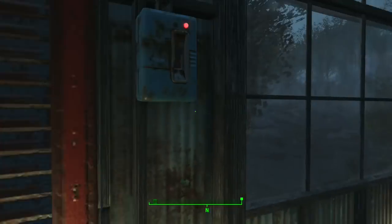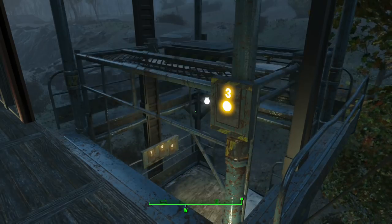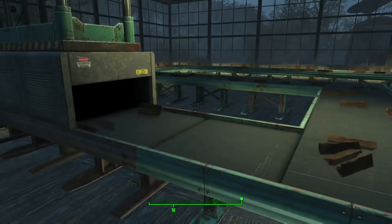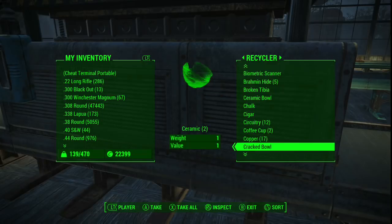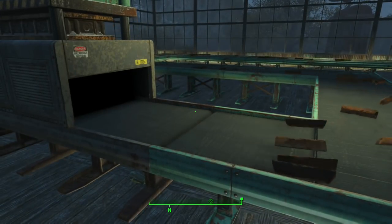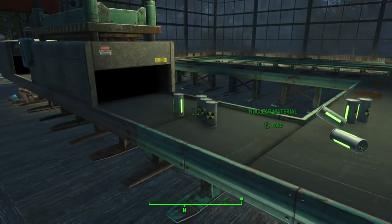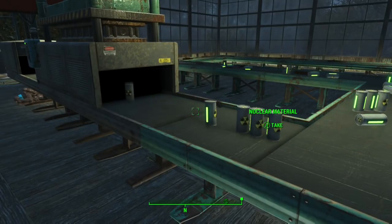I've linked my settlements' workshops together through a supply network, so I can come here, put junk into the workbench, turn it into raw materials, and have that go back into the workbench, which can then be accessed from any of the settlements. I think I accidentally put copper in — lots of copper there. Let's pull the copper out and see if we can get it to produce something else. There's some nuclear material that came out — that may have been nuclear material I put in as a raw material inadvertently. But it does convert objects into raw material.